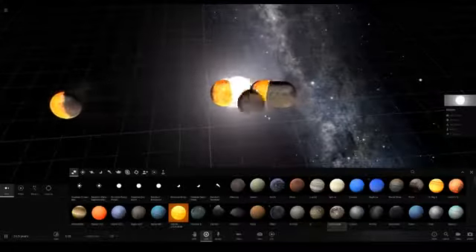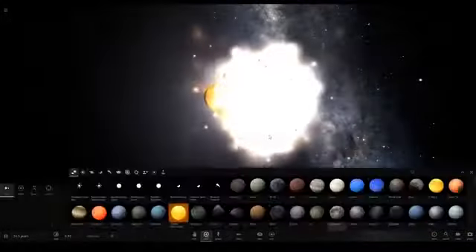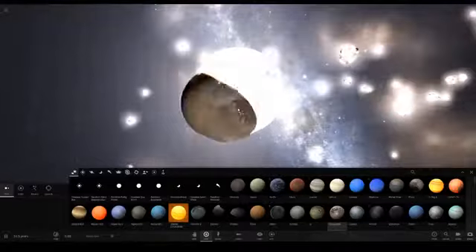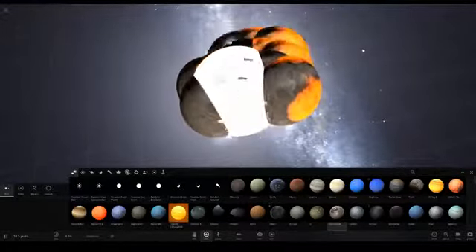There we go. So we're going to have a Ganymede escaping — we can't allow that. Let's just delete that one. This is pretty crazy. Where is the moon? Oh, there it is. Now we just want to literally spam loads and loads of Ganymedes around. Look at them all just merging in — that's cool.